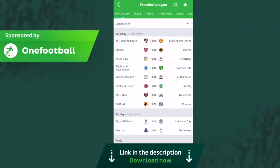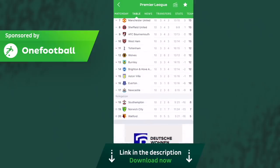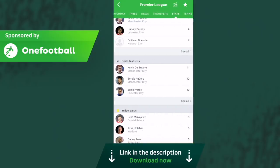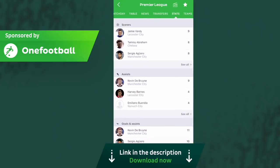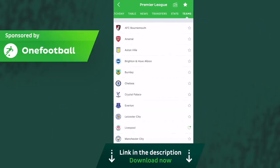Today's video is sponsored by OneFootball. OneFootball is the best app to get all the latest football news and live updates. It's also a good place to check scores, stats, and league tables for competitions all over the world. I've been using OneFootball myself for many years and I do enjoy the app. So make sure you download it for free using my link in the description.